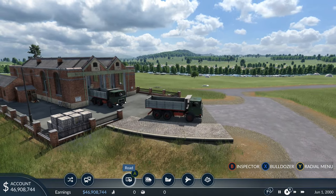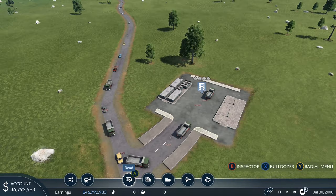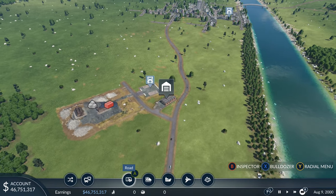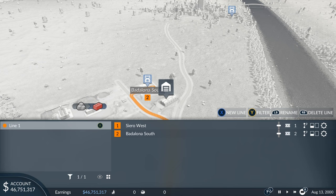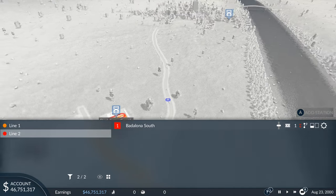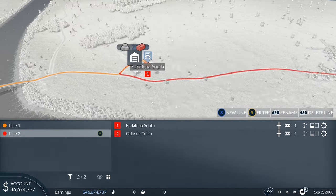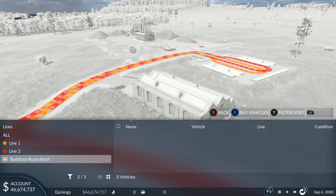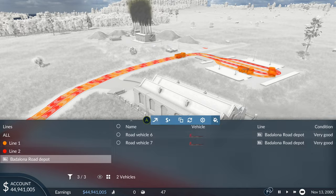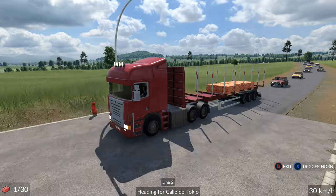Now you can see the trucks leaving the depot and picking up the stone. While that's happening, start construction on the next part of the route. Go to the line manager tool again, press X for a new line, and click on the same truck stop that we're dropping off at. Zoom out and go to the town, select the unload stop, go back to the depot, press X to buy vehicles, find one that can carry bricks, and put it onto line two.